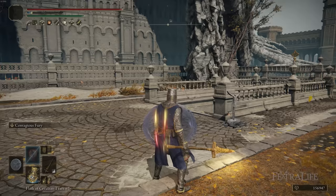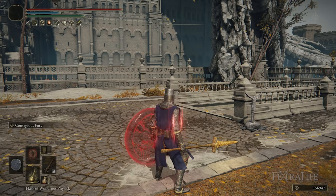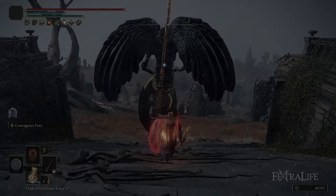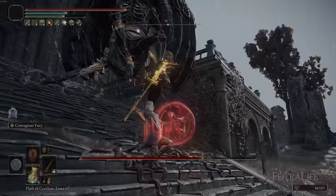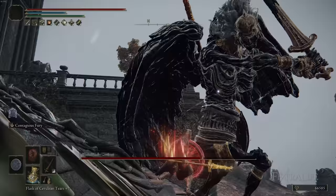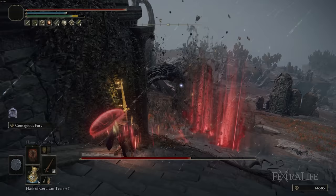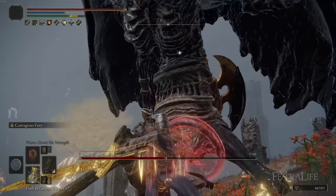Another thing I want to mention is that even though I'm using the Banished Knight Shield, you can actually use the Jellyfish Shield with this build to boost your damage further by 20%. This will get your attack rating over 1,300 at this point in the game, and it'll probably be over 1,500 one-handed at plus 25, which is absolutely insane — I don't even think you can get that on a colossal weapon. The downside to using that shield is that you'll have to two-hand in order to use Thunderbolt, and you'll have less guard boost — the Jellyfish Shield caps out around 60 whereas the Banished or Brass shield caps out closer to 70.